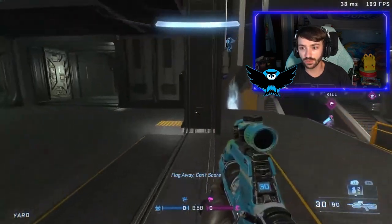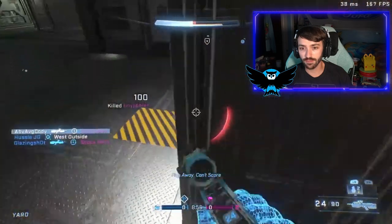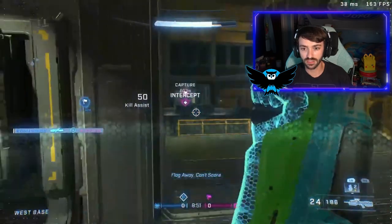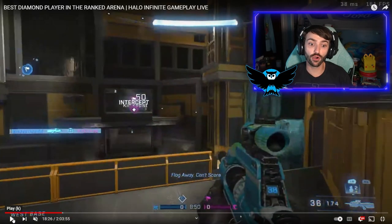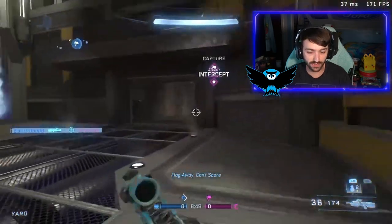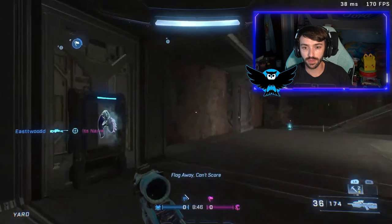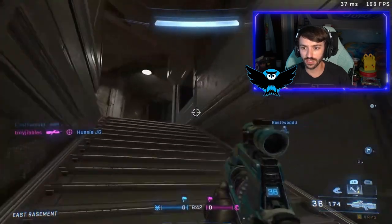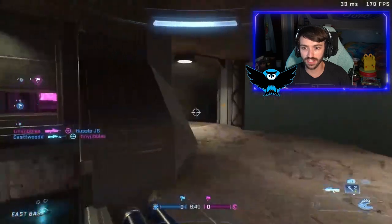These guys obviously have no idea who I am and they weren't impressed with my gameplay, I'm sure. I'm trying to live — this all looks okay, putting some shots on this guy. For being 500 SR different — I'm around 1400 and they're 1900 — I feel like I played kind of okay in the lobby, but obviously it's balanced so I have high-level players on my team as well.